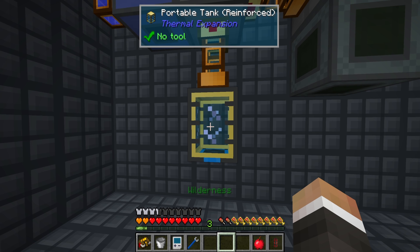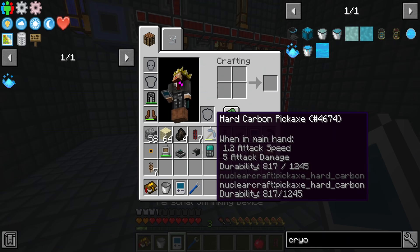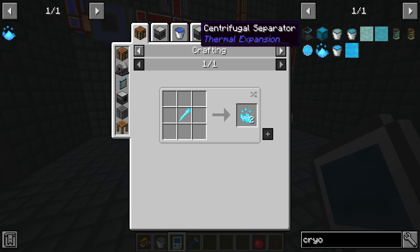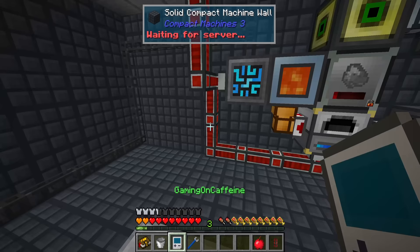That's the plan and it shouldn't be too difficult given that we have around 180 buckets worth of oxygen in this portable reinforced tank. The way we get the initial blizz powder to make the first blizz rod is through the fluid transposer - we use some liquid experience with snowballs and blizz powder to get our first two blizz rods. At that point we use the fluid infuser to get an actual blizz rod from the blizz powder and the cycle continues from there.